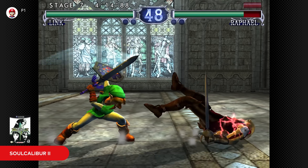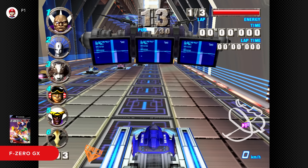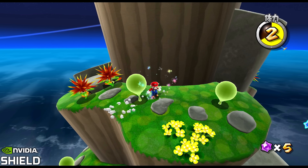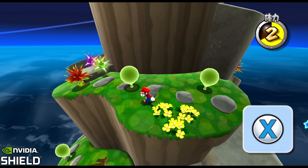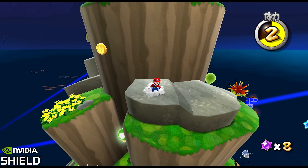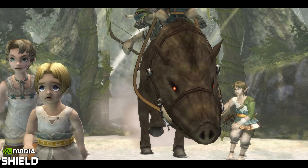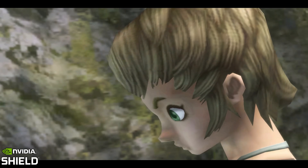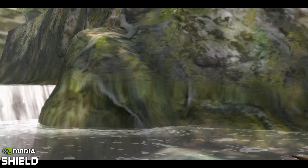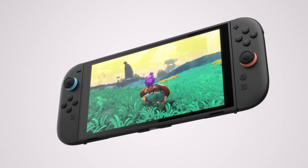So why didn't Nintendo bring these GameCube classics to Switch any sooner? We can only speculate, but a likely theory relates to Switch's CPU limits. While the emulation approach works well on the Shield TV, its Tegra X1 chip runs at a higher 1785MHz CPU clock speed, while Switch's CPU is throttled down to just 1GHz — measures taken by Nintendo to manage battery life and heat dissipation, and a significant enough factor in emulating these games as well as Shield TV.